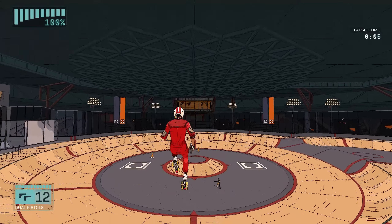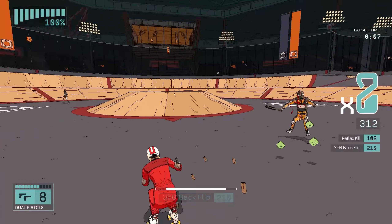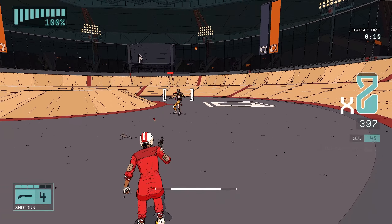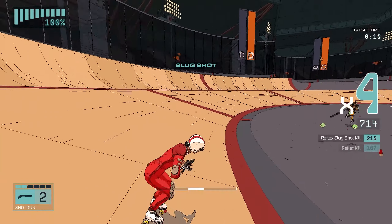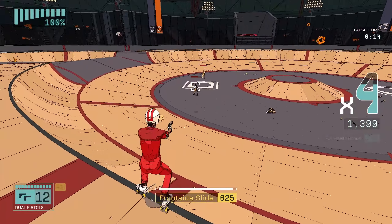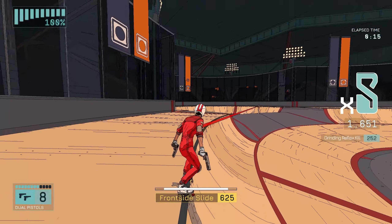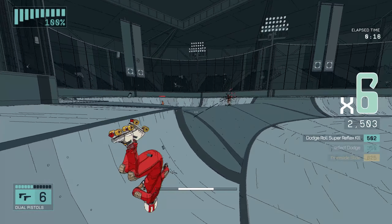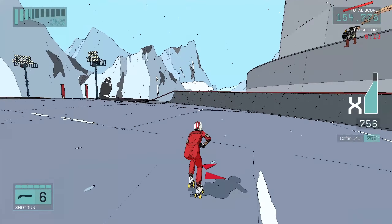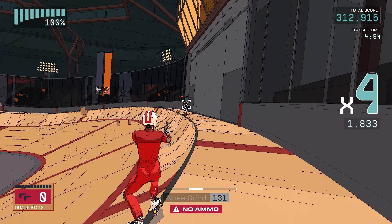Rollerdrome has a ridiculous pitch: what if we made a fast-paced old-school shooter a Tony Hawk game? This unholy genre mashup takes all the hallmarks of the current run of retro shooters — lightning-fast movement, a small but tight roster of guns, and an equally focused and vibrant gallery of enemies — then asks you to do a 720 coffin flip off a half-pipe to reload your guns and shoot a sniper in the face as you grind past them on a rail.